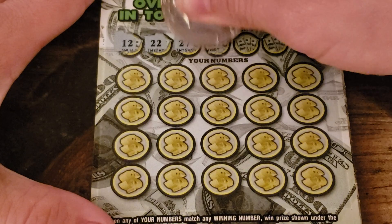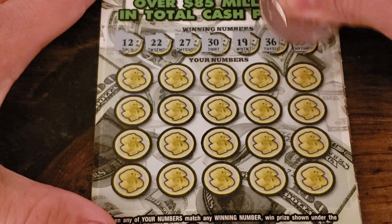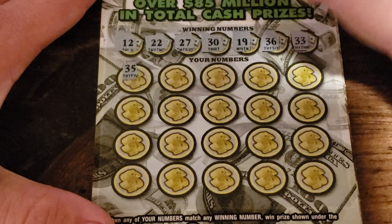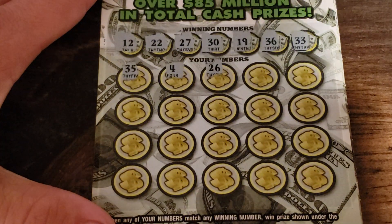Ticket one numbers: 12, 22, 27, 30, 19, 36, 33. Then 35, 4 — no single digits.